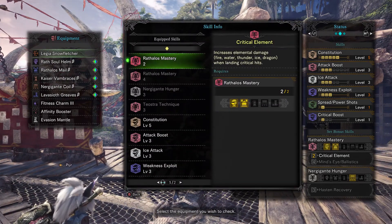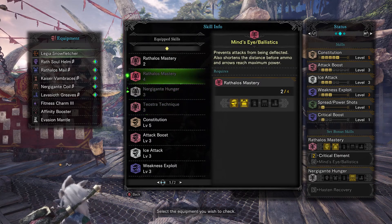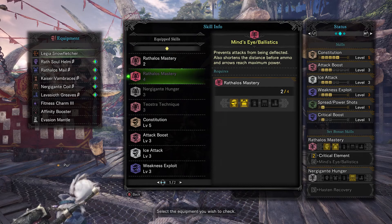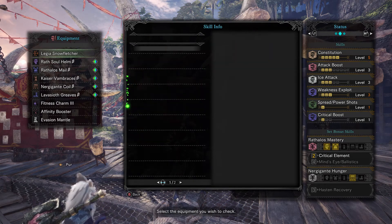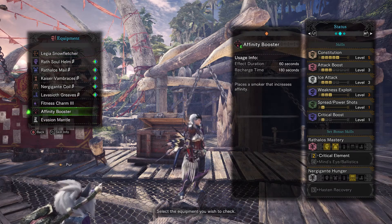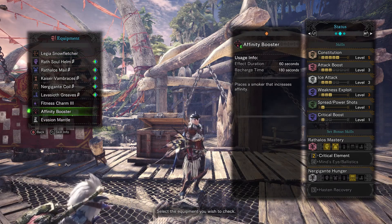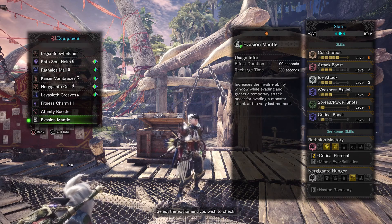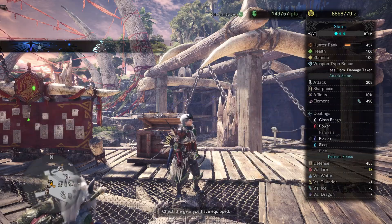On the equipment info, the Rathalos set does proc — it's showing white, meaning it is active. When skills are grayed out, they're not active; to activate them you have to achieve the threshold shown in yellow. We're running the same equipment, the affinity booster for that 50% extra crit chance — not damage, just how often we can land crits — and the evasion mantle.